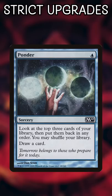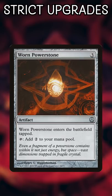Portent is just like Ponder, except you have to wait a turn for the card. You could argue that Worn Power Stone is a balanced Sol Ring, but it's like seven steps worse.